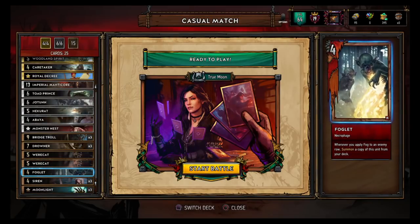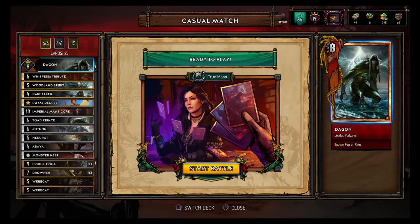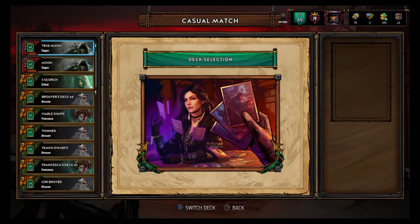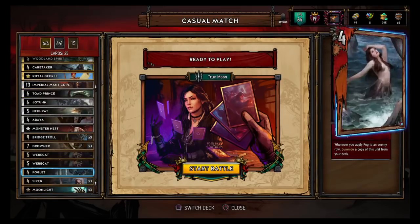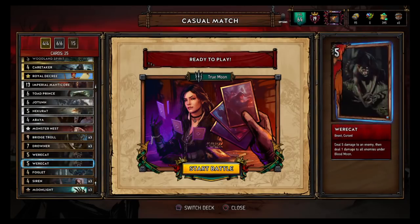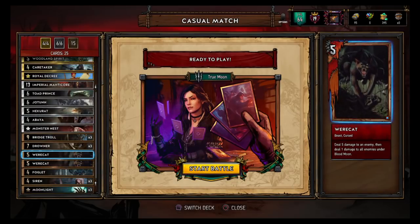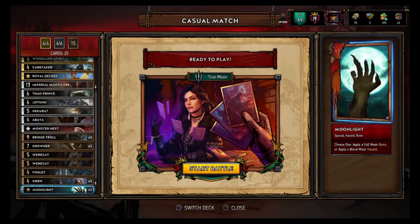We got foglet — whenever you apply fog to an enemy row, copy this unit from your deck. We got Woodland Spirit and Dagon. I chose Dagon because none of the monster leaders fit well: Unseen Elder does damage so I don't want that, Eredin requires Wild Hunt, and Arachas Behemoth needs consume. Monster leaders are very niche. Dagon is another weather card and lets me filter out the foglet. We got two werecats — deal five damage to an enemy, then deal one damage to all enemies under blood moon. That makes the deck not 100% reliant on blood moon.